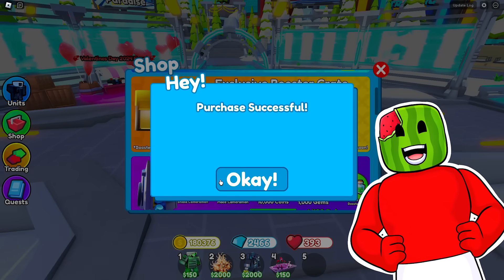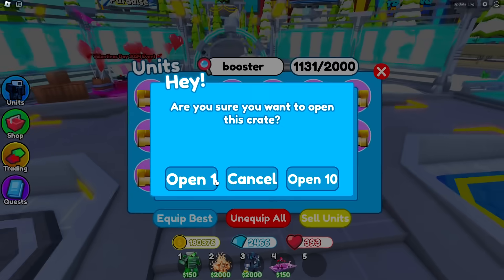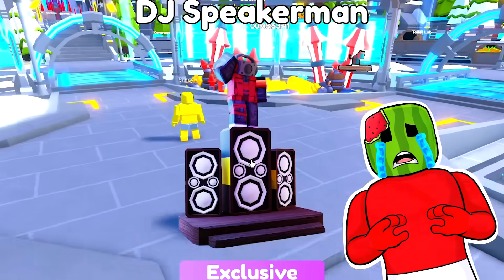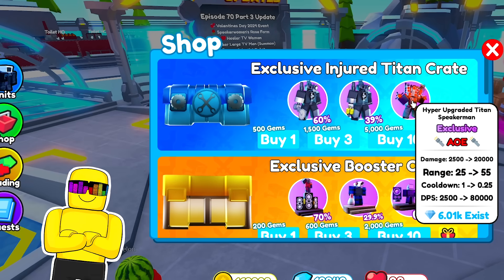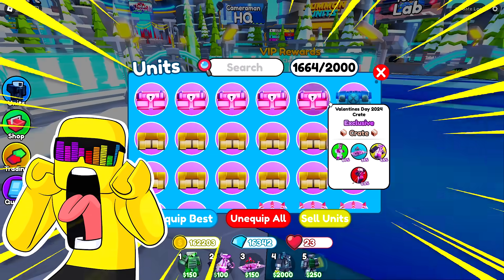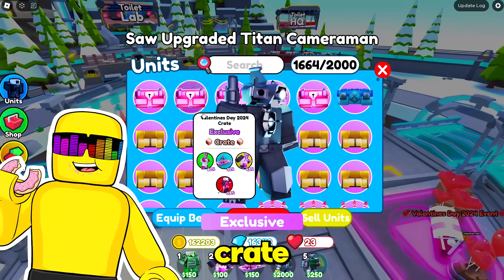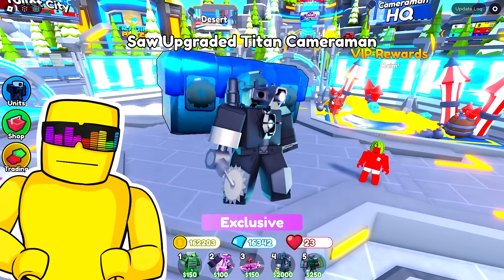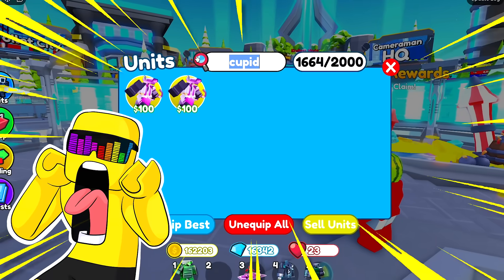Congratulations, Sonny. Thank you. I'm just gonna acquire an exclusive booster crate for fun and pop open three of these — that'll leave me with two units left to open. Open one, two, three. Where's my DJ? I got my DJ, it's just the wrong kind. I'm gonna buy six more exclusive Injured Titans and see if I can unlock a hyper. For my last units, I will get a hyper. Nah, you won't, Sonny — you'll just get three saws. I got a chance. This is my 20th opening. Six saws in a row — hyper, I got him! Now let's go! Unequip the Cupid and the Hyper!